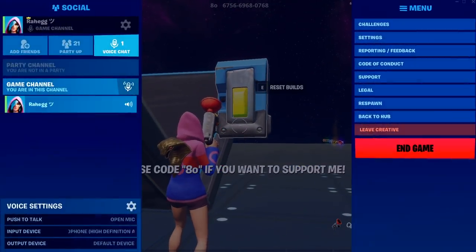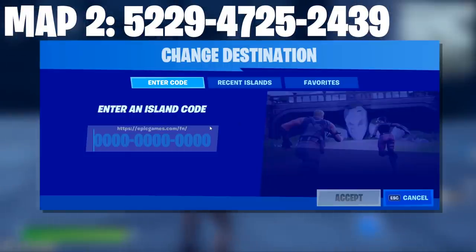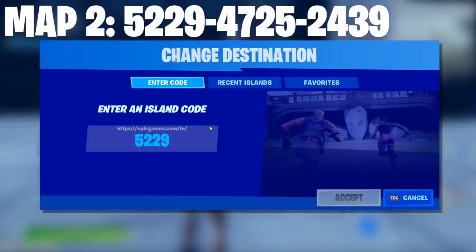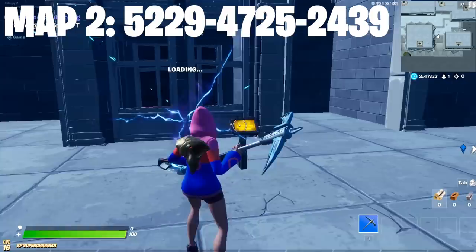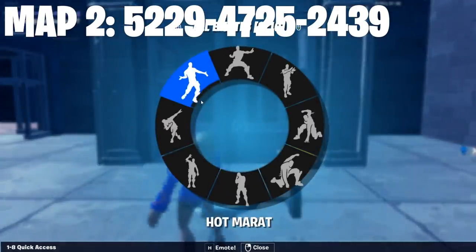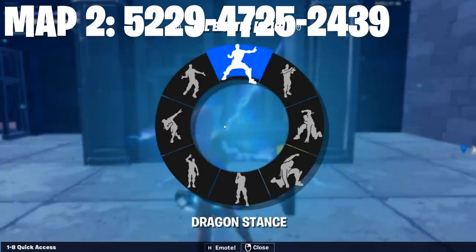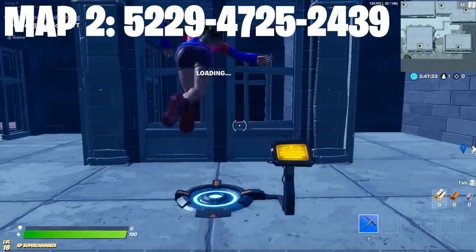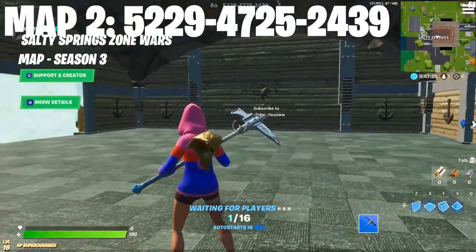The next map is a Zone Wars map — the code is up on the top of the screen. You just want to type it in and it should say 'Salty Springs Zone Wars.' It may take a bit to load up.